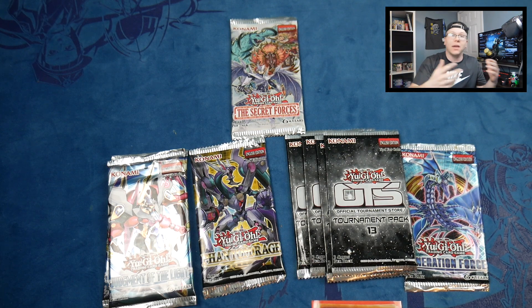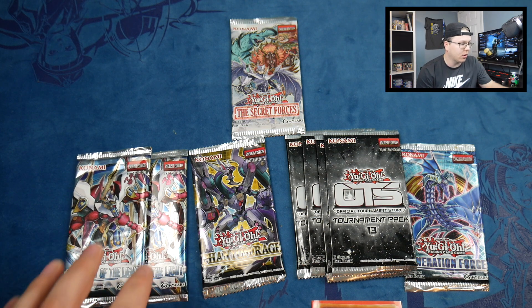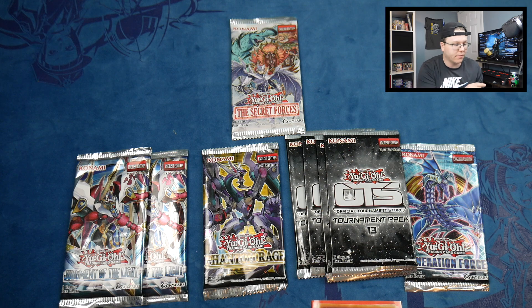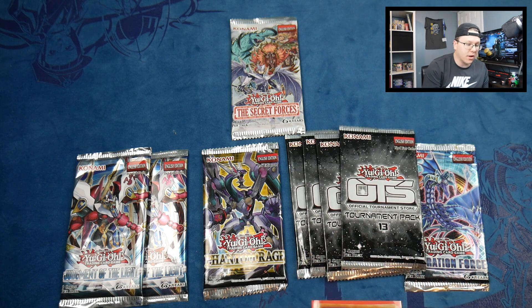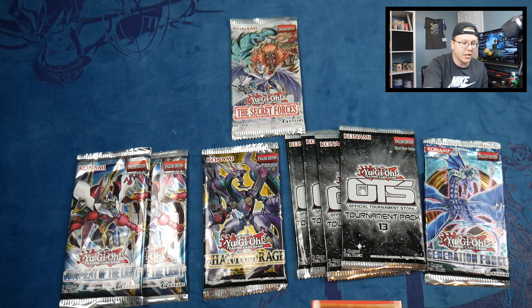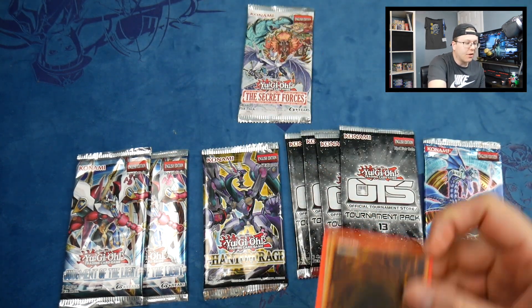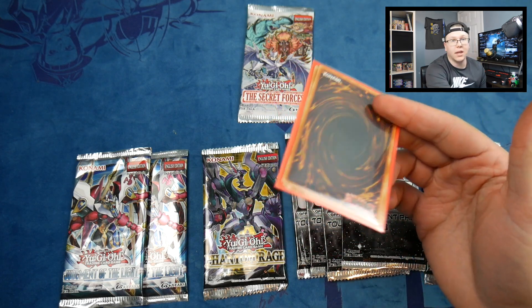In picking up random stuff, our favorite card store owner threw in some packs here and there. I got two Judgment of Light — these are our first edition Edge of My Life packs — so who knows, maybe a Utopia Ray Ultimate. We got one Phantom Rage first edition, four OTS 13 packs as bonuses, a Generation Force that was sitting on the shelf, and an unlimited Secret Forces.